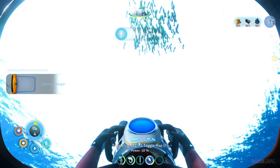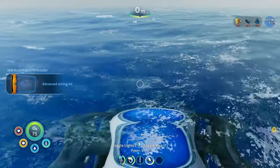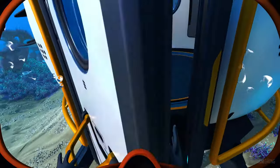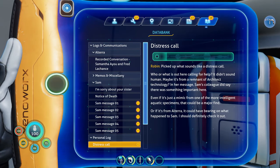The builder tool is used obviously to manufacture bases and whatnot - it kind of unlocks the entire game. You can be very creative once you get that tool. So let's go make that high capacity oxygen tank. We also get a distress call: picked up what sounds like a distress call - who or what is out here calling for help? Didn't sound human. Maybe it's from a remnant of architect technology, or a mimic from one of the more intelligent aquatic specimens. If it's from Alterra, it could have bearing on what happened to Sam - I should definitely check it out.